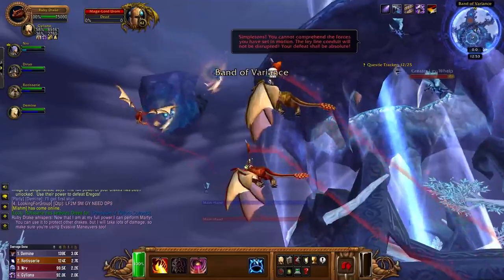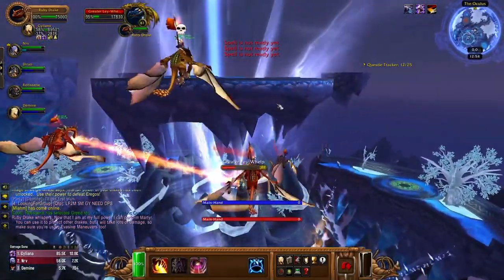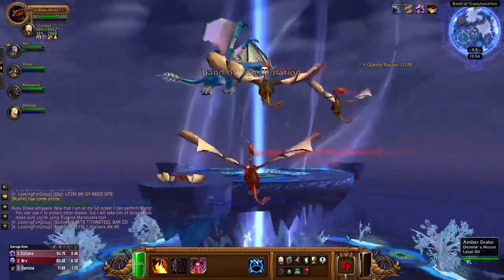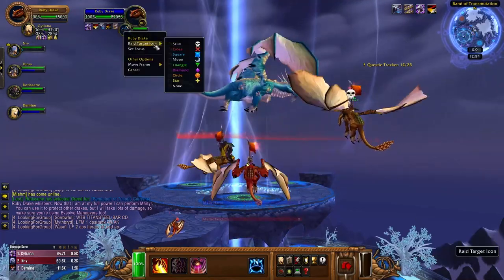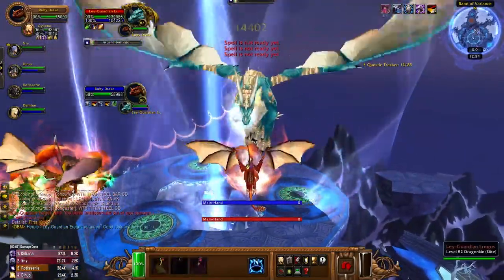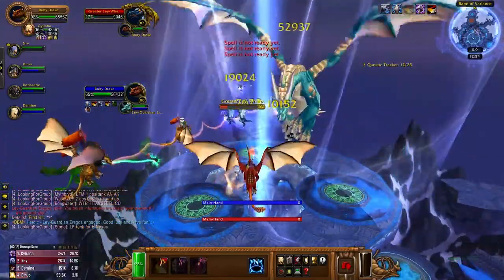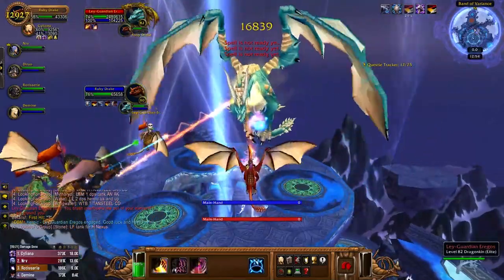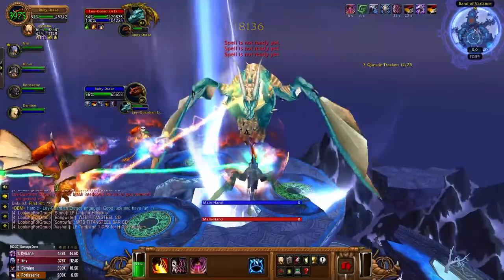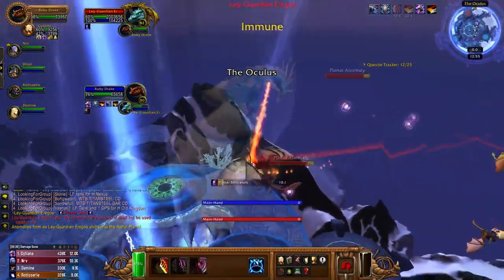Now that you've finished the third boss, your group should hop onto their dragons and fly up to the top of the Oculus to engage Ley Guardian Aragos, the final boss of the dungeon. Each of your dragons will gain a new ability at this point. As for the final boss himself, his abilities are pretty short and easy to explain: he has an attack which hits his current target, an attack which hits multiple targets, and an enrage which increases his damage dealt by 25% and his attack speed by 100%. On Heroic, he'll also periodically become immune to damage for 18 seconds and summon planar anomalies which chase after random players. These will pulse damage onto any players flying nearby, so during this phase everyone in your group should just be running away. Finally, Aragos will periodically summon Greater Laywhalps to help him during the fight, and these adds don't really do anything outside of attacking the Drake with the highest threat.